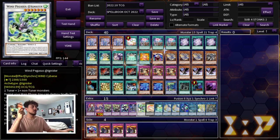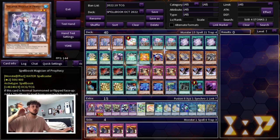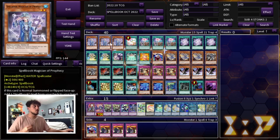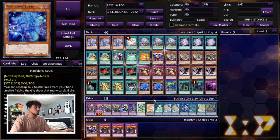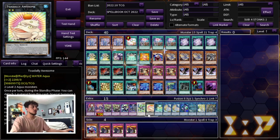We're playing one Windwitch - Winter Bell at Ignister as another form of disruption — you can send it off Punishment or Nadir's. We're playing one Toadally Awesome. What Toadally Awesome does — and remember the synergy I mentioned with Spellbook Magician of Prophecy — Toad is a Water type, and it has a really cool effect where if it's sent to the graveyard, you can target a Water monster in your graveyard and add it back to your hand. So if you run out of Spellbook Magicians, you can send Toadally Awesome and add back a Spellbook Magician you used earlier.